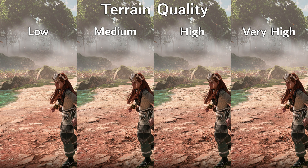Higher levels of terrain quality make the terrain look less flat. We can clearly observe how the ground textures transform into a bumpy surface. Medium is already a huge improvement over low, and high looks almost as nice as very high. So medium and high are my settings of choice here.